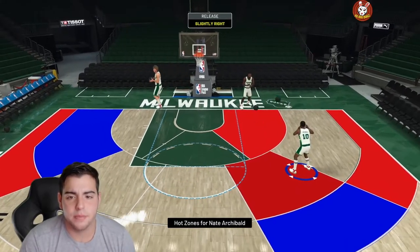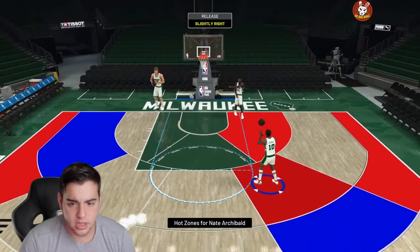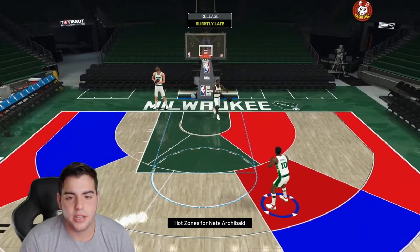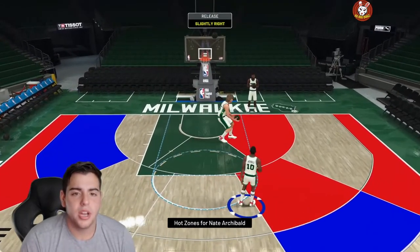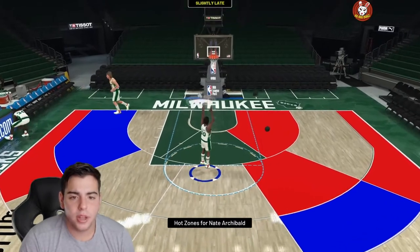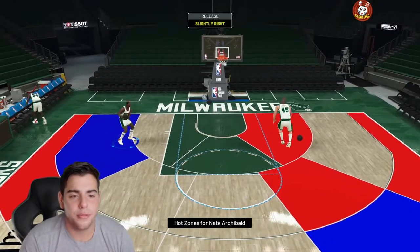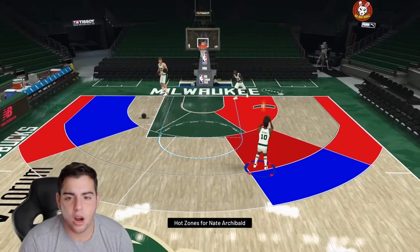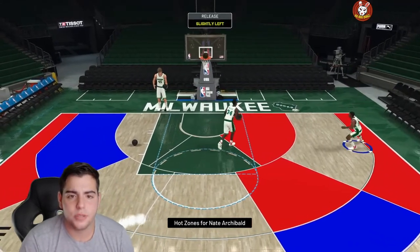Slightly right with stick is a complete brick. With Square you can green more consistently. Slightly late with Square — we'll miss that too — but stick versus X, the percentages are a lot higher with Square or X. If you use Square or X, I promise you you're going to become a better shooter this year. Don't even touch the right stick. The meter bar is tiny and hard to see — Square is more fluid and makes more sense, especially for new players.